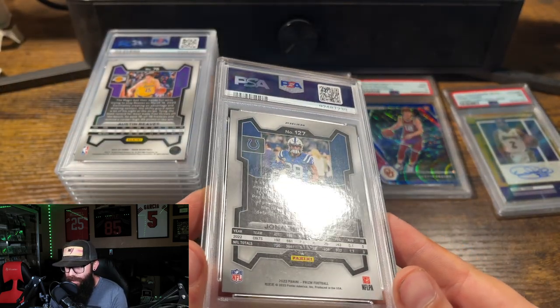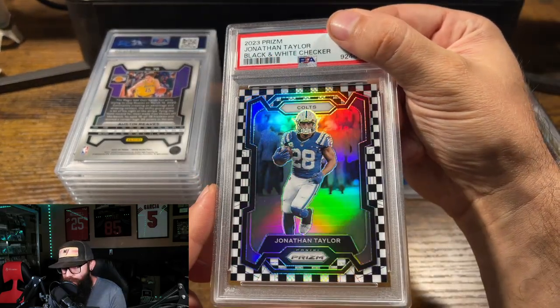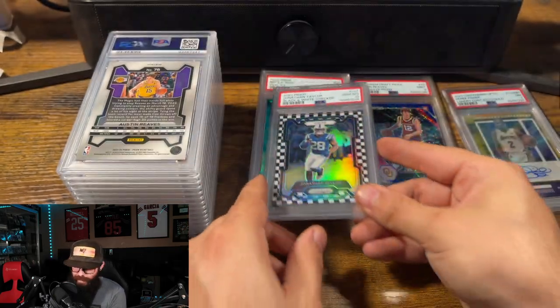This card is not mine and is not numbered, so this should be the checkerboard. We've got the Jonathan Taylor checkerboard — Gem Mint 10. Great looking card. Man, I love the way those prisms shine.